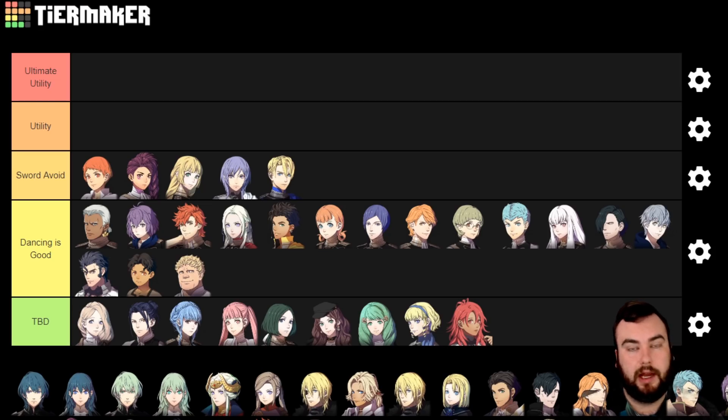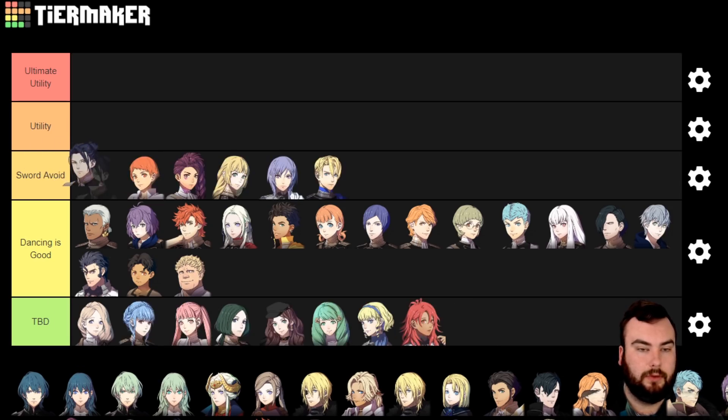Dodge tanking is actually a fairly reliable strategy in Three Houses, surprisingly. Next we have Felix — this is everyone's first pick, I feel like. Everyone's always like, oh, Felix will be really good with Sword of Void, and it's true. Similar to the other three, he'll dodge a lot, but I feel like he's just on another level in terms of damage output, mostly thanks to the Crest of Faldarius and just good offensive stats. I think Felix has a really good chance to put him over the top in terms of his evasion, and being able to dodge tank in a way that is somewhat safe in many instances.